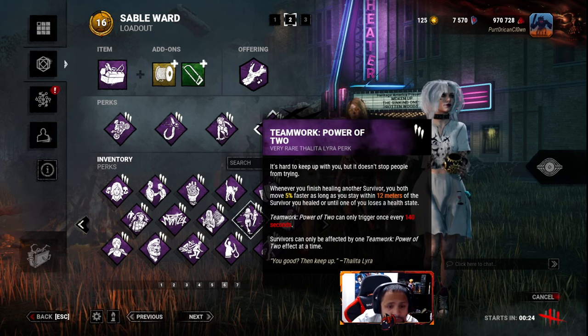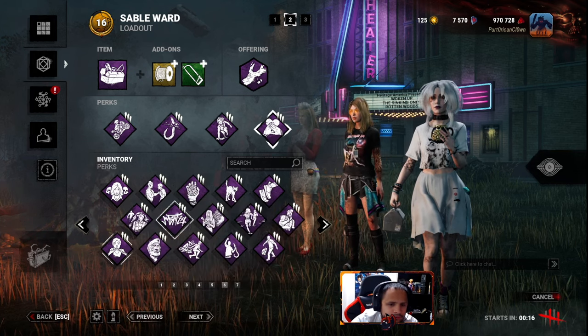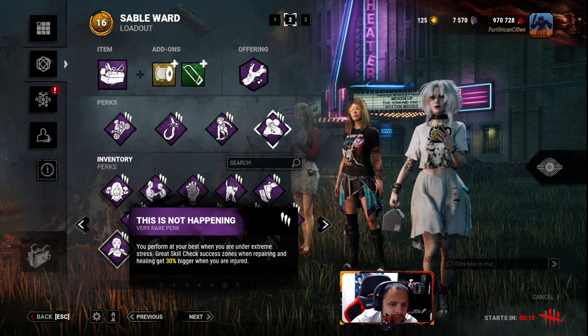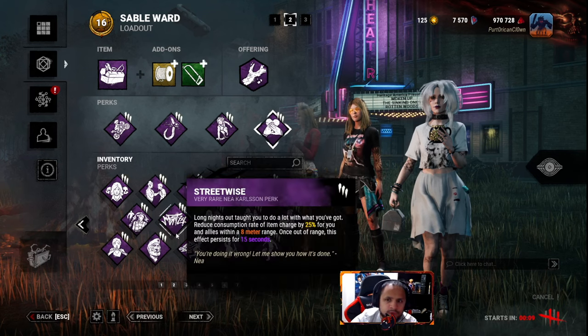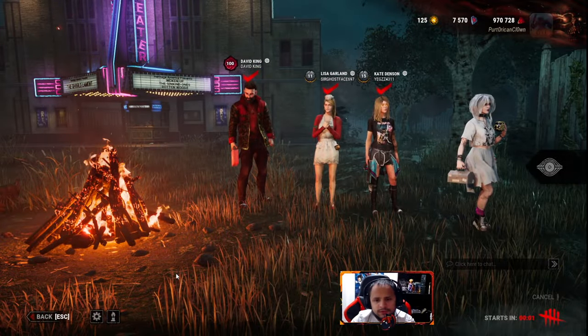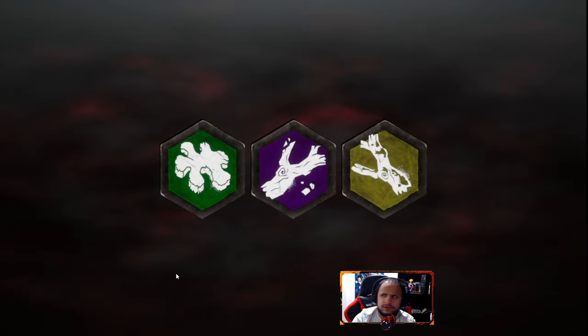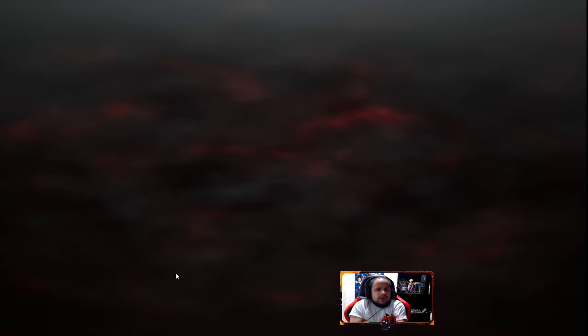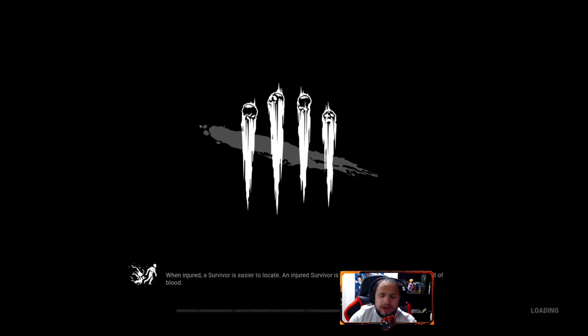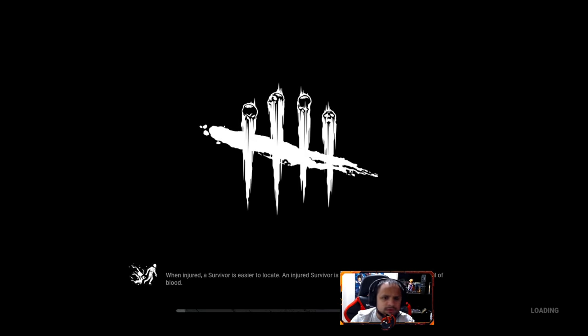Too many perks in this game. I really wish they would combine some - like Resilience, or even give it to Spine Chill. Boil Over is stupid - why does one perk do three different things? You can't see the auras of hooks, if you drop from a certain height it's 33 percent, and your wiggle shakes at like 80 percent - used to be 100. We'll Make It does like five things. I don't understand the thought process behind what makes these perks do certain things.